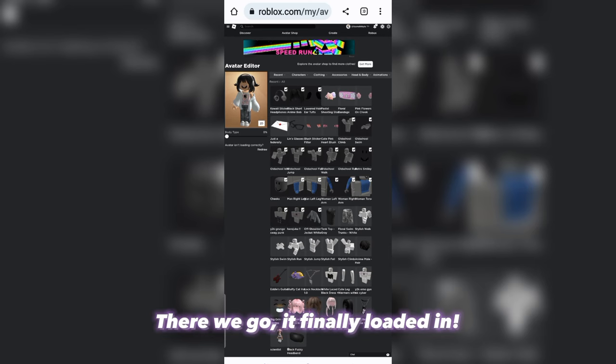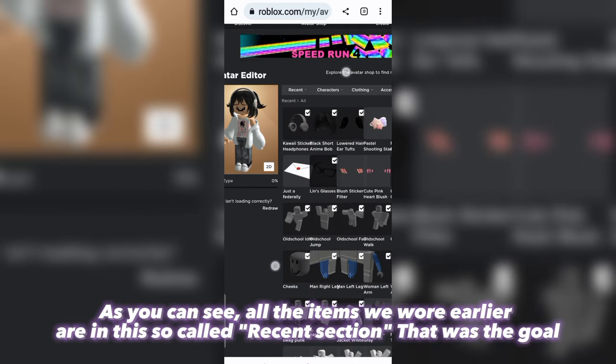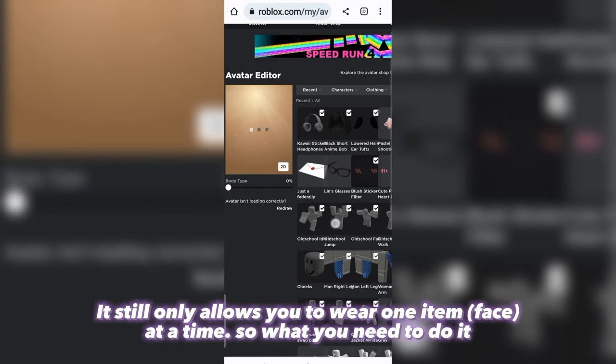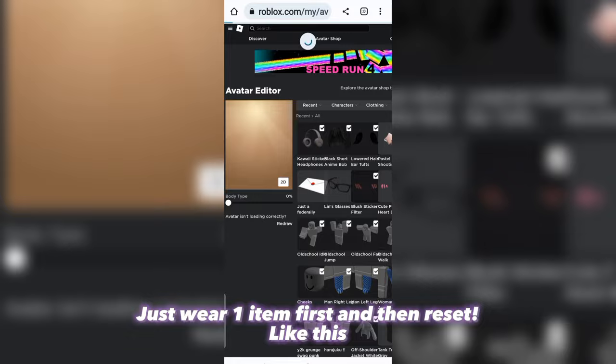There we go, it finally loaded in. As you can see, all the items we equipped earlier are in this so-called 'recent' section — that was the goal. It still only allows you to wear one face item at a time, so what you need to do is wear one item first, and then reset.